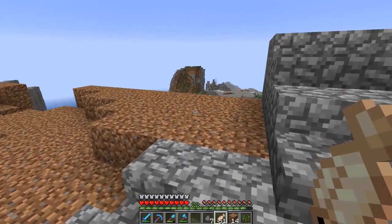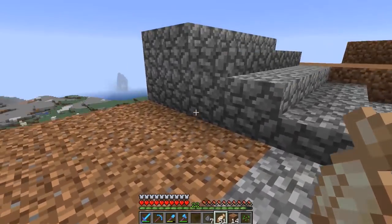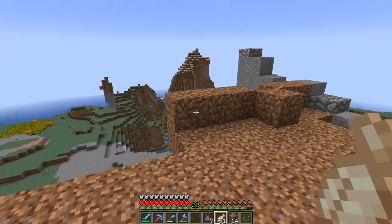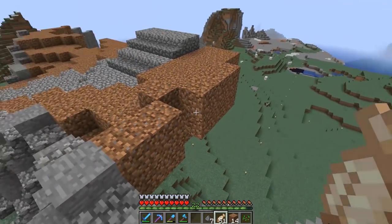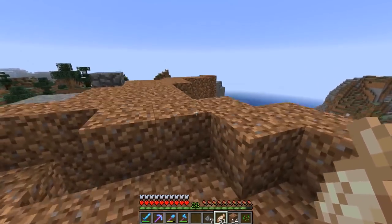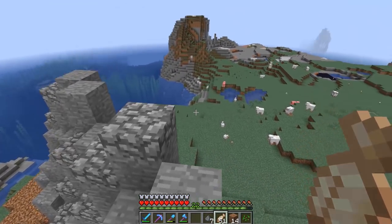Today's episode we're going to be focusing on the gatehouse right up in this area, basically going right across here. I think we're going to widen it out a little bit to make it fit better. In order to get all this going we need to get some dark prismarine, so I'm going to go find an ocean monument and do a little bit of raiding. I'll let you guys know when we find one.